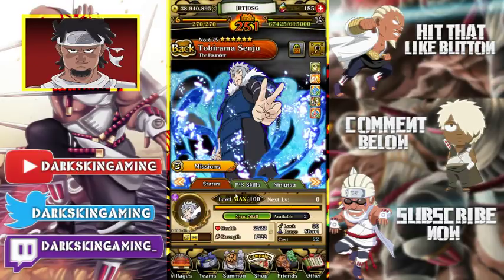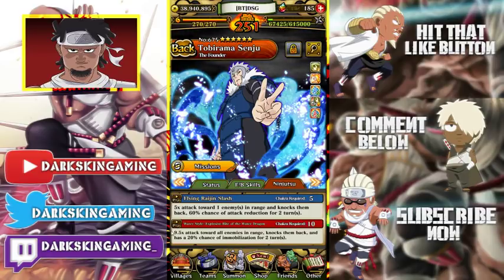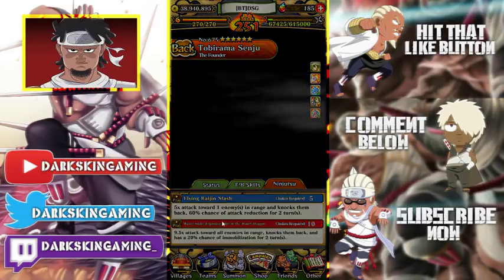That first jutsu is literally already in the game from the Phantom Castle Tobirama. Then the next one is 9.5 times attack toward all enemies in range, knocks them back, and has a 20% chance of immobilized for 2 turns. This one is also already in the game.